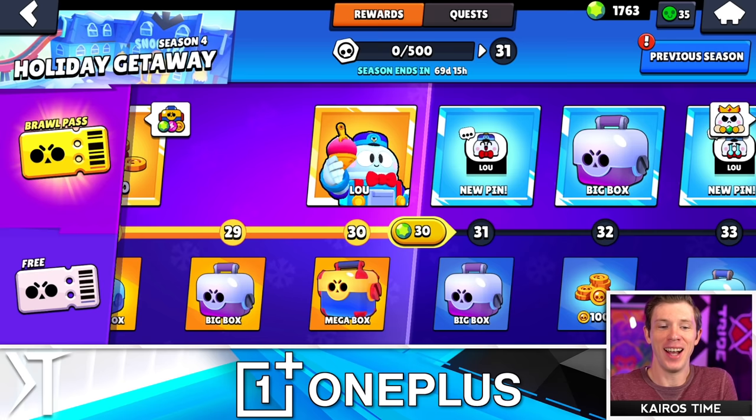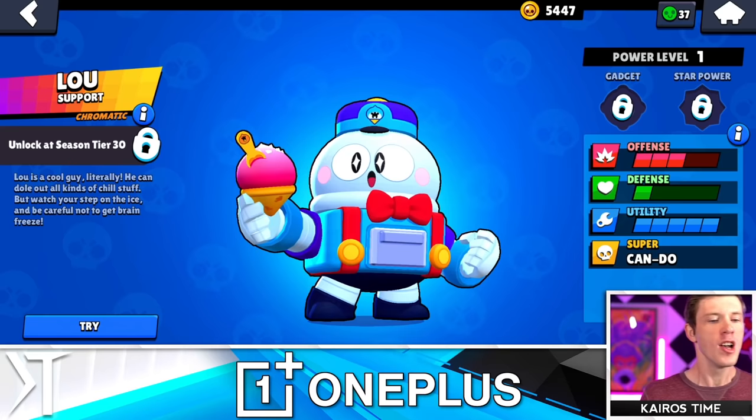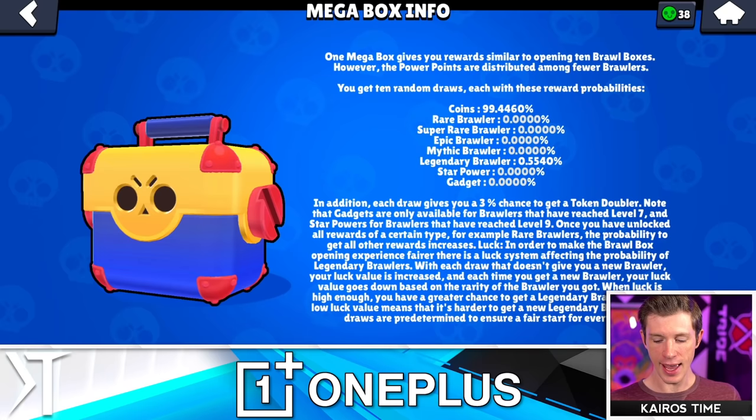Lou — I can just tap on him right now. I'm going to unlock him. Why do you do this to me, Supercell? I talked about why in another video, so if you want to know why, you should watch that video. But Lou is now officially available for me to unlock from brawl boxes. I have a pretty decently high drop rate — legendary brawler, 0.554.